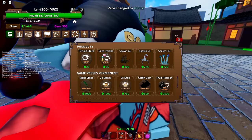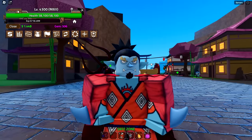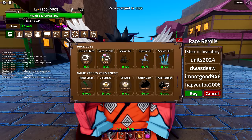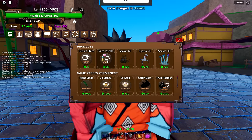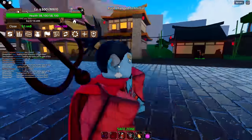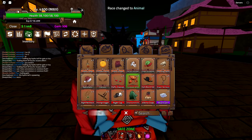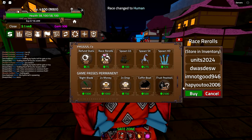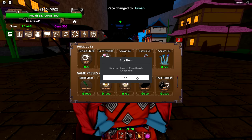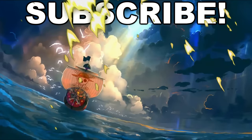Now I need to reroll back to the bunny ears animal race. Roll after roll I keep getting the wrong one — the cow variant, cat ears, horns, angel, fish, human — just not the bunny. After spending a lot on rerolls cycling through every possible combination, I finally get the bunny ears and tail back. That took way too long.